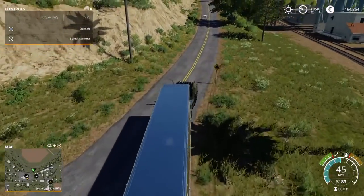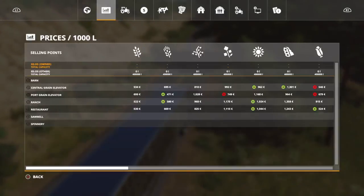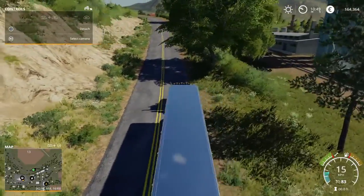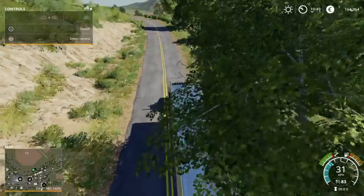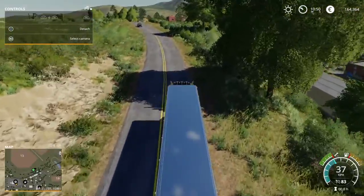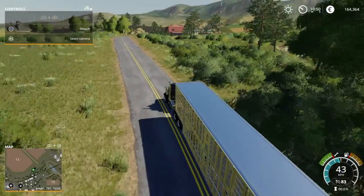So if you have an animal transporter, you are going to want to go to the animal dealer, which is just up this road. The animal dealer is that red building over there, if you can see it.